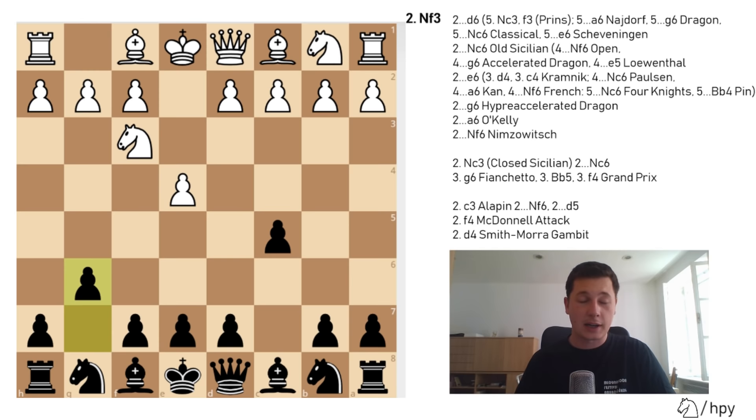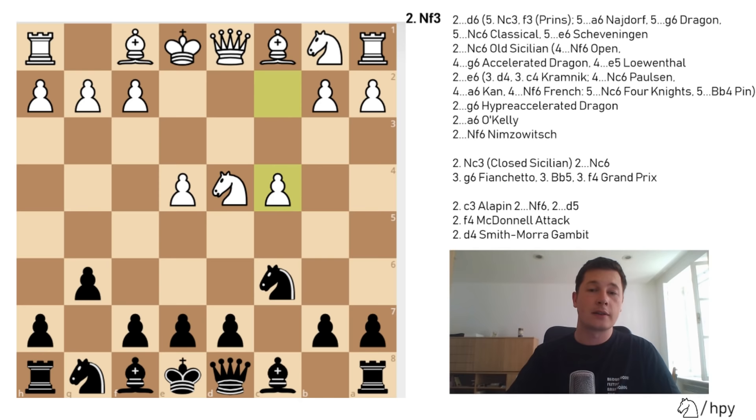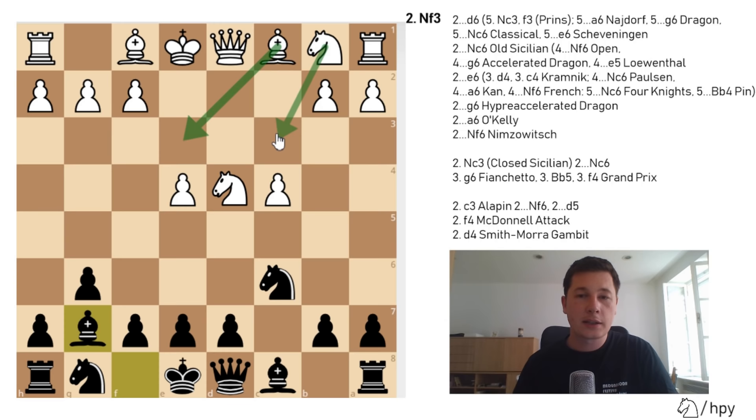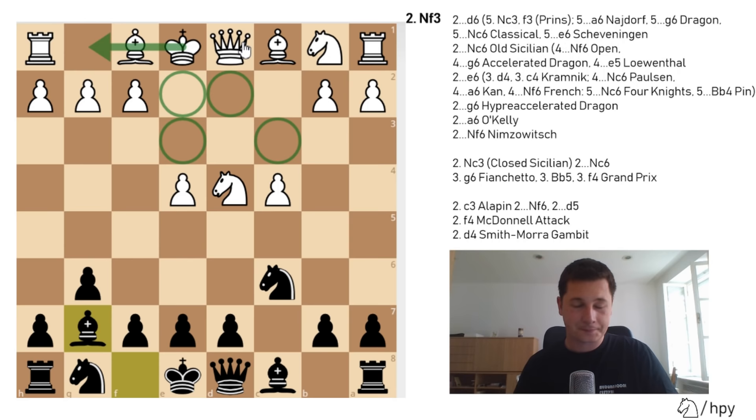Now let's go over g6 on move 2 — the hyper-accelerated dragon. I don't believe this is that favorable for black; there are more sensible ways to play, but a video will be made on this line. White should play d4, and after cxd4, Nd4, Nc6, play c4 — treating the hyper-accelerated dragon the same way as the accelerated dragon. After Bg7, white simply plays Be3, Nc3, Be2, Qd2, and castles kingside. Whatever black does, if you follow these moves you basically can't go wrong. Develop your bishop to e3, knight to c3, light-squared bishop to e2, queen to d2, castle kingside — you will have a safe position whatever black decides.